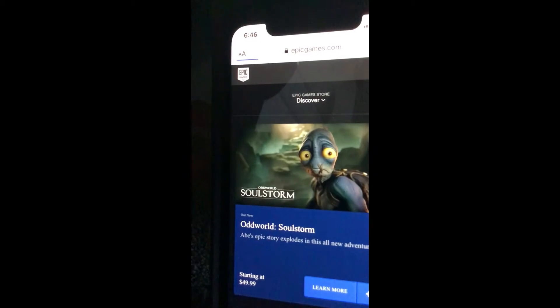You guys are going to probably get a verification prompt. Let me just type in the code really quick. There we go, I'm currently typing it in — you guys can see it. And as you guys saw, I literally just signed in.